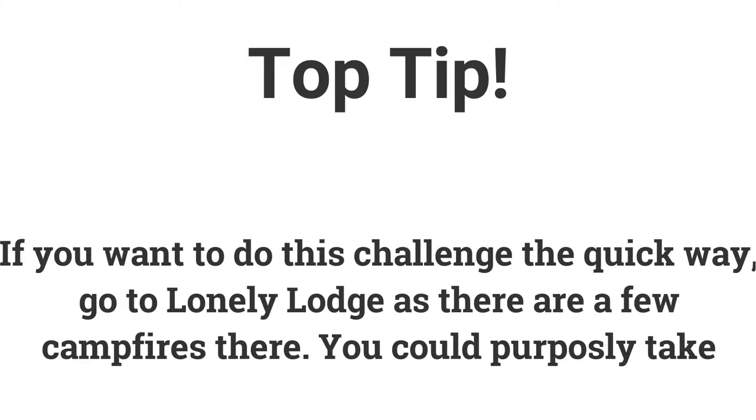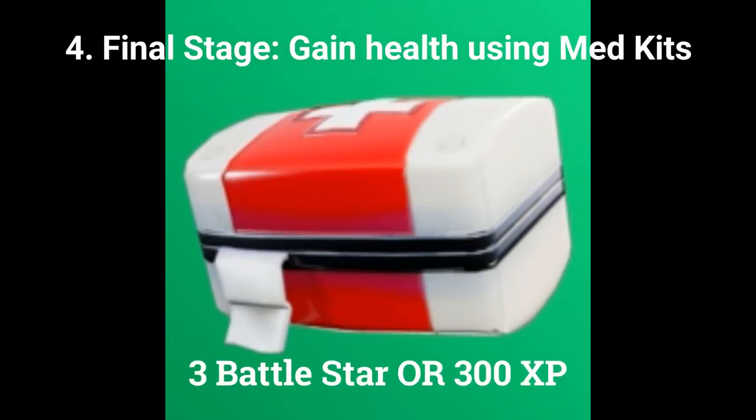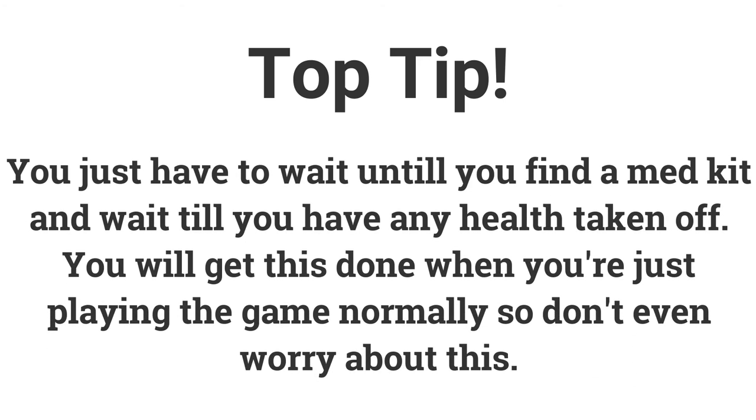If you are desperate for campfires, go to Lonely Lodge, get yourself down to at least 50 health, and use one of the campfires there. The final stage for this challenge is gain 75 health using medkits. This should be even easier — all you need to do is find a medkit and use it. Don't even worry about this stage as you will get it when you are playing normally.